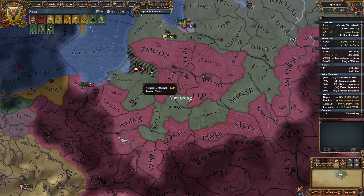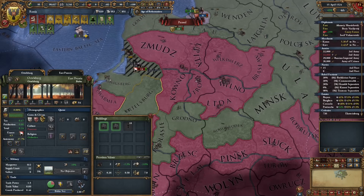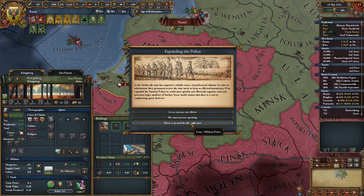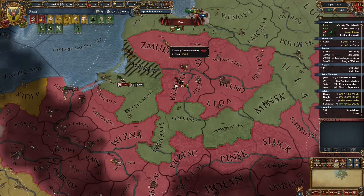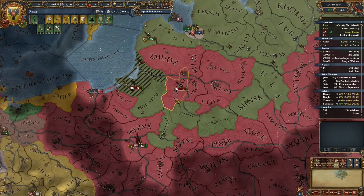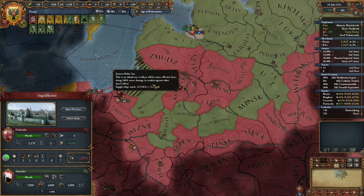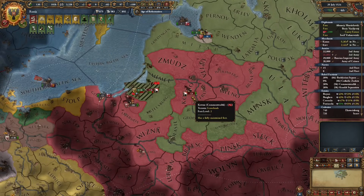Where do you think he's going to go? He's not going to walk into this province - it's Prussian culture, no Lithuanian core. He's going to walk exactly where we intend him to walk - right there. Beautiful. This is a fort, so it will take some time to fall, but we'll cut to the occupation when it falls.